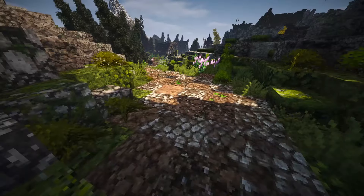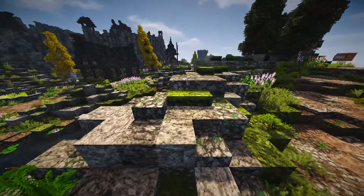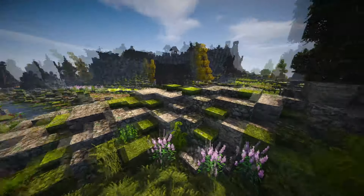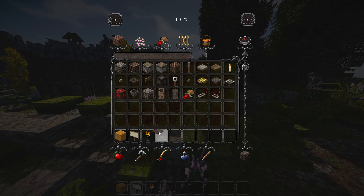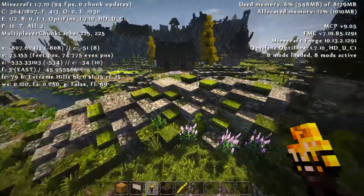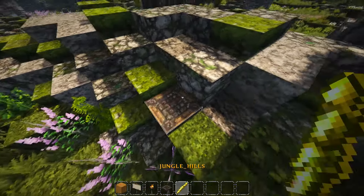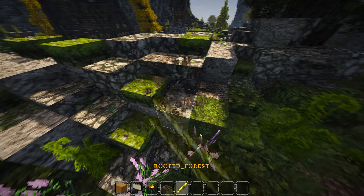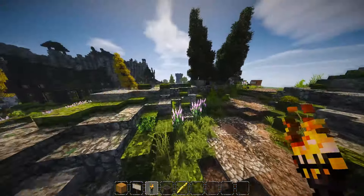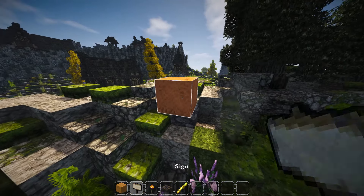One thing I like to use is actually the hell biome, because it gives a grey ash texture that works quite well for stones. I'm still working on a Skyrim build of my own using Conquest, and the little things I've learned from doing that are really useful. Possibly using the extreme hills biome and lifting the paths up a bit would make it super different.